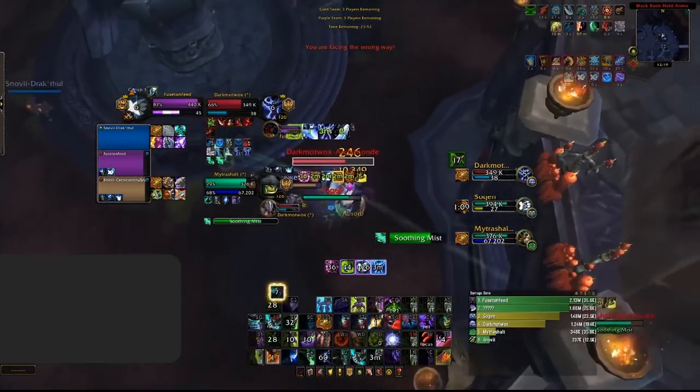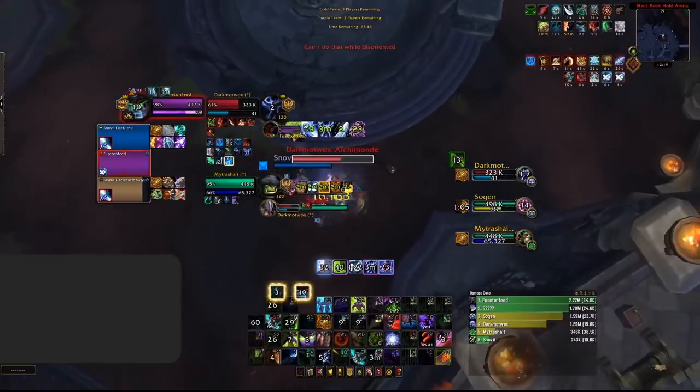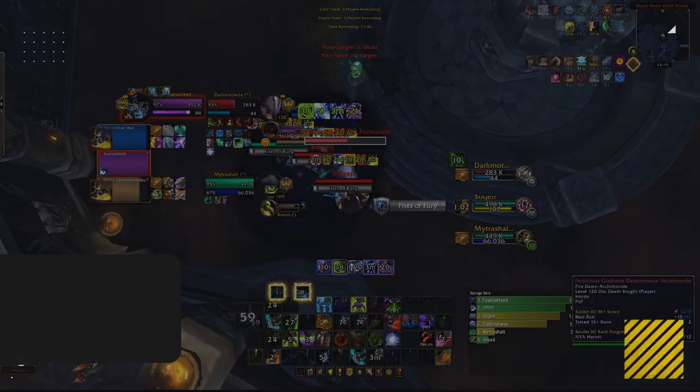Blur, on the other hand, doesn't require any positional requirements. It increases your dodge by 50% as well as reducing all damage you take by 35%. Demon Hunters are unique in the fact that they can dodge from behind, so it doesn't matter if you're facing the targets or not, unlike Evasion. Blur, as it increases your dodge chance, can also be used to dodge stuns like Kidney Shot and Leg Sweep.